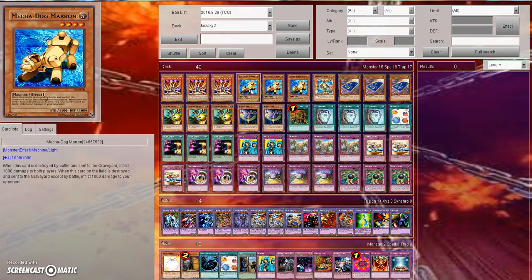Same thing with Mechadog Marin. When Mechadog Marin is destroyed by battle and sent to the graveyard, it inflicts 1,000 damage to both players. And when it's on the field and destroyed and sent to the graveyard except by battle — so by card effect — it inflicts 1,000 damage to your opponent. So let's say it's face up on the field and they want to pop it, they're going to have to take 1,000, or if they attack into it, they're going to have to take 1,000. So it's one of those very interesting cards.